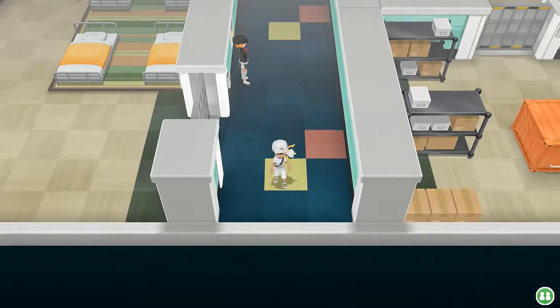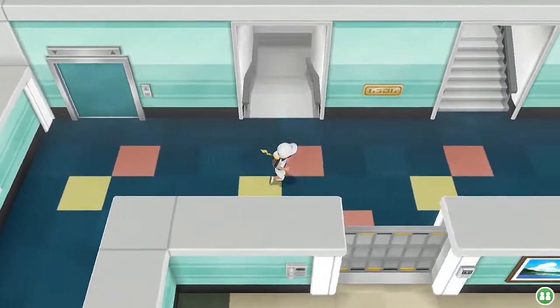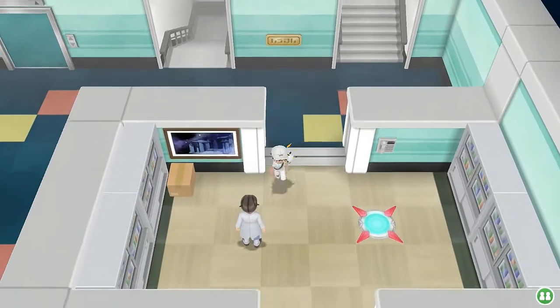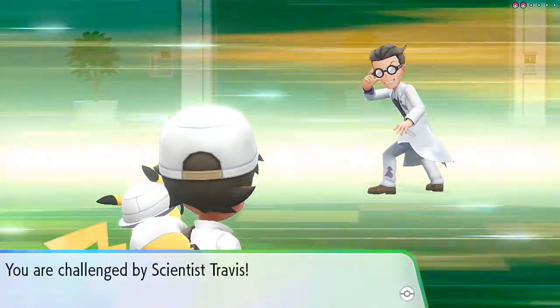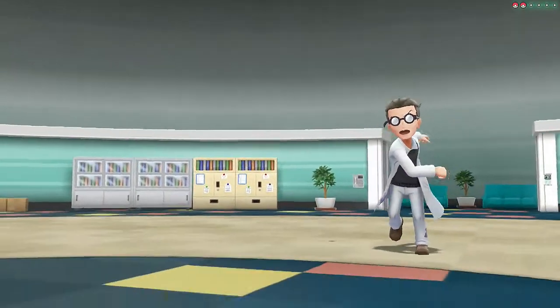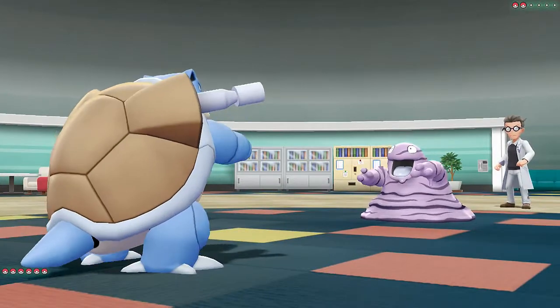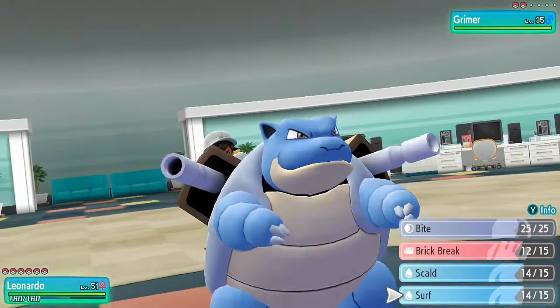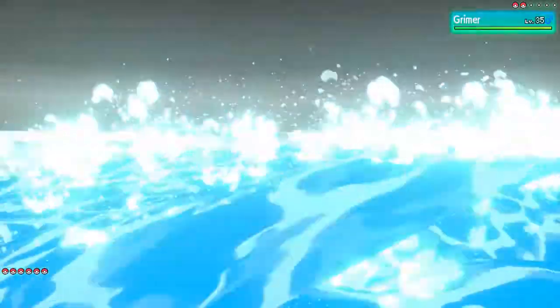Now we could heal our Pokemon but that won't happen until we get to the 11th floor. Here's another grunt — 'enough of your silly games.' Here we go, Travis wants to fight and comes out with Grimer. Let's go with Leonardo — Surf takes out Grimer. That right there — Grimer has been defeated.